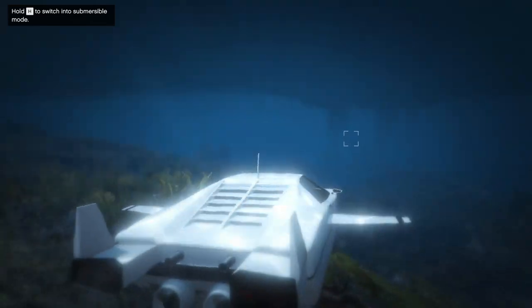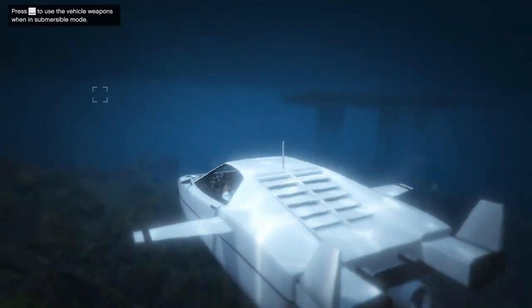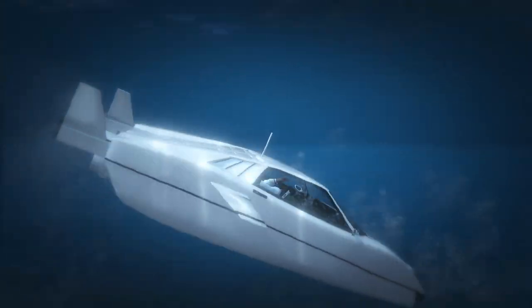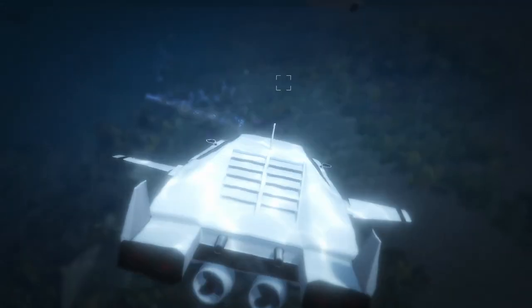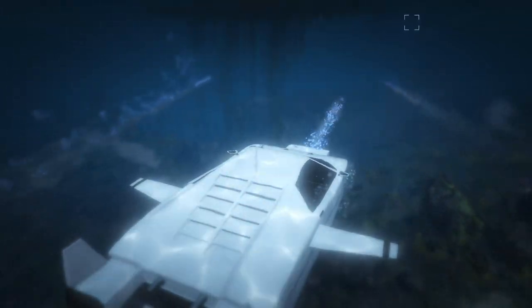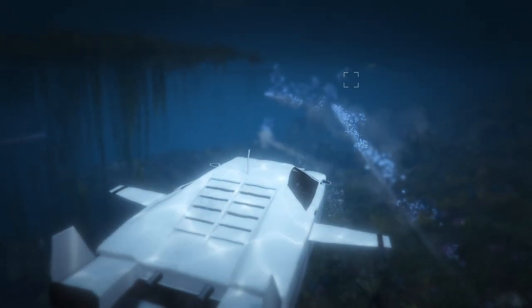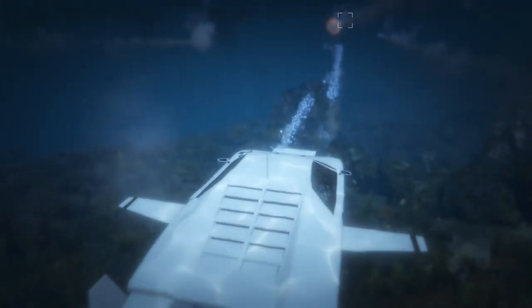As you guys can see, it turns into the James Bond car and you can just cruise it around underneath the water. Now, instead of having missiles when the Stromberg is underneath the water, it switches to torpedoes, which are really, really good. I haven't personally killed anything underneath the water with these, but from what I've heard they are pretty good. So if you need to take out a Kasatka or something like that, the Stromberg should probably be able to do it.